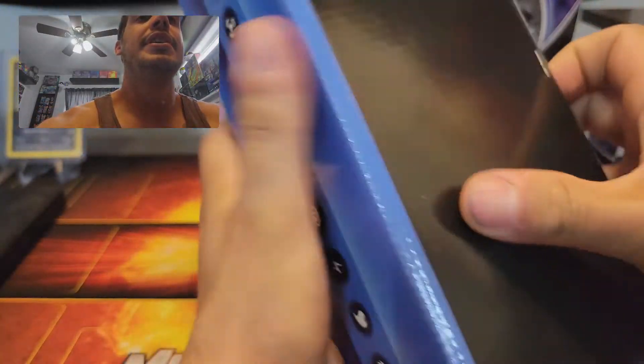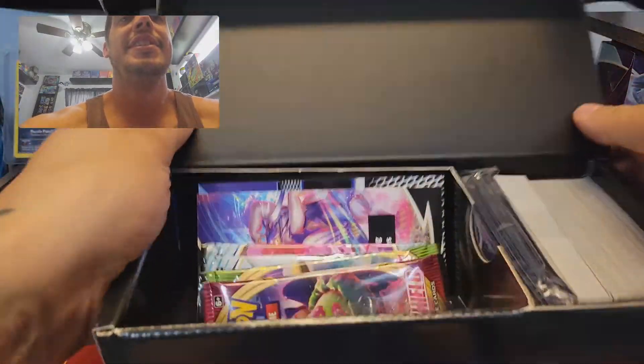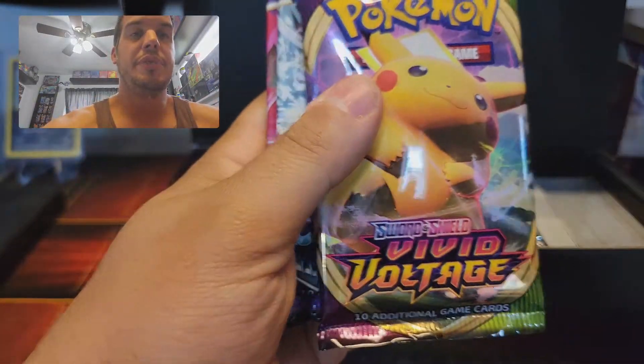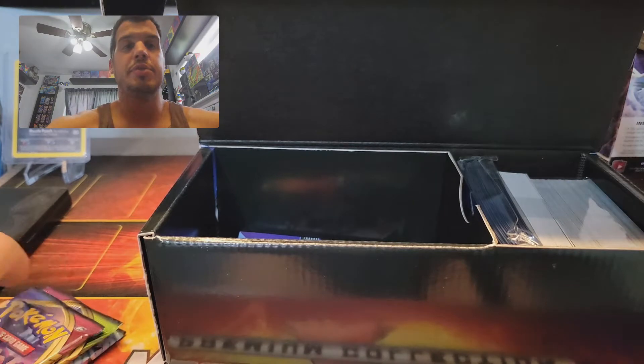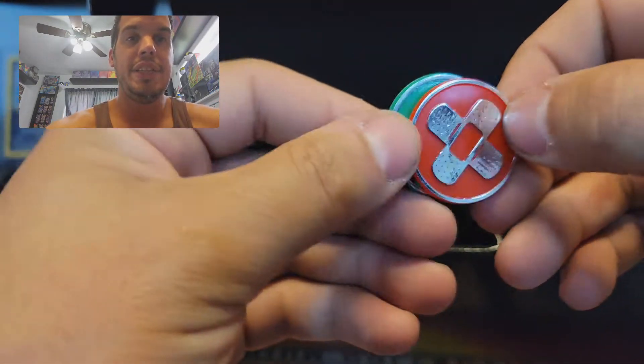How does it open? There we go! So I've got my TCG packs — Sword and Shield, Vivid Voltage — and the special condition counters, two Chilling Reign. Those are cool, they're a little plastic metal-ish plating, kind of cool.